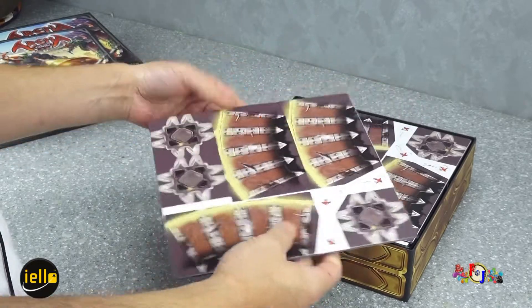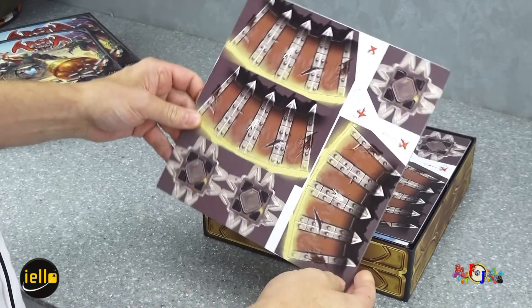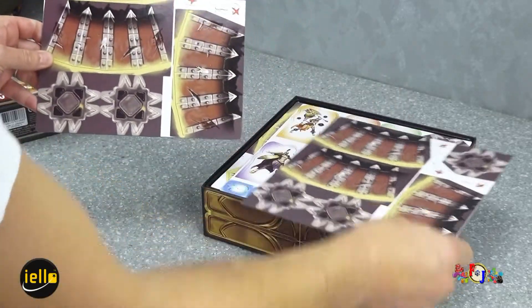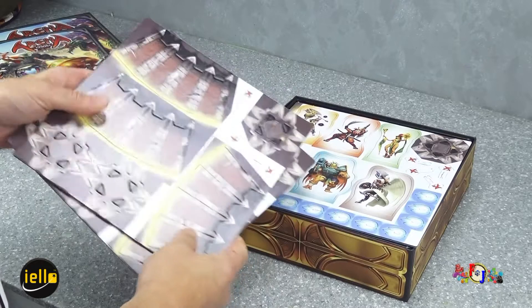Nous avons ensuite des petits tours à monter. On pourra pousser nos adversaires contre ces tours pointues qui vont enlever des points de vie. On en a 6.